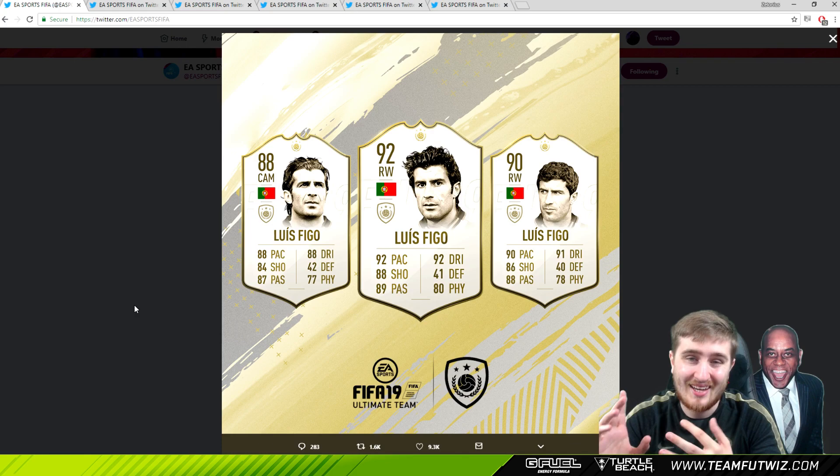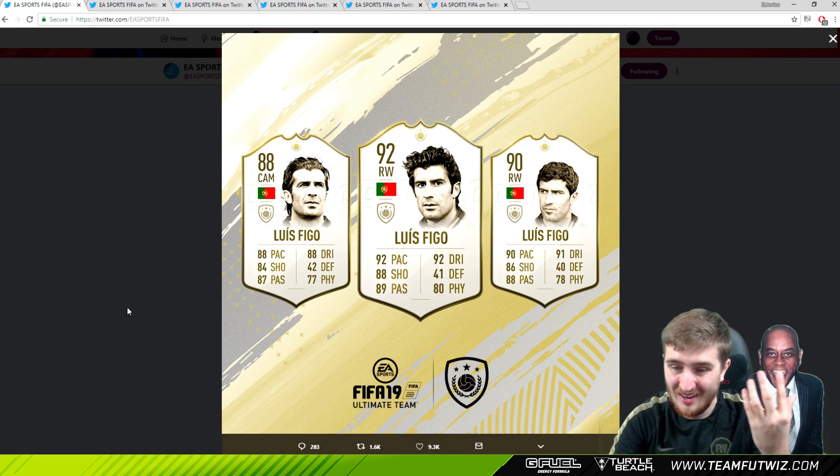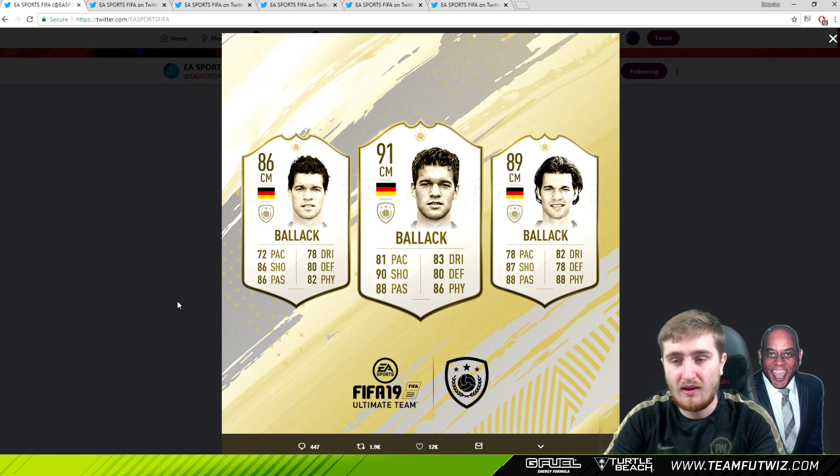Luis Figo - his 92 prime looks like it could be pretty good. Even that 88 CAM could be interesting - a CAM with 88 pace, very good dribbling, that could be really useful. Luis Figo's 92, though - he's going to have pretty good physical for a winger, be very quick, a good shot, very good dribbling. I think people will pick Best over Figo, but it'll be a very usable card - not quite top tier, but not far off. The 90, by the looks of it, is just a slightly worse version of the 92, but all three of Figo's cards look very usable.